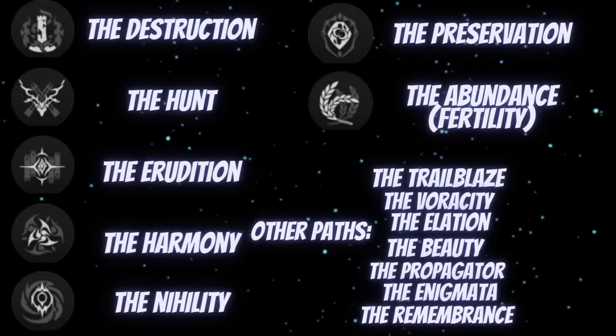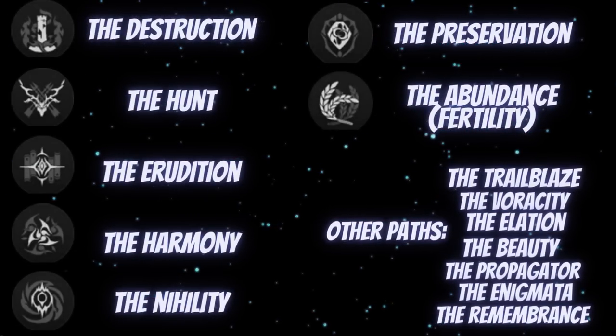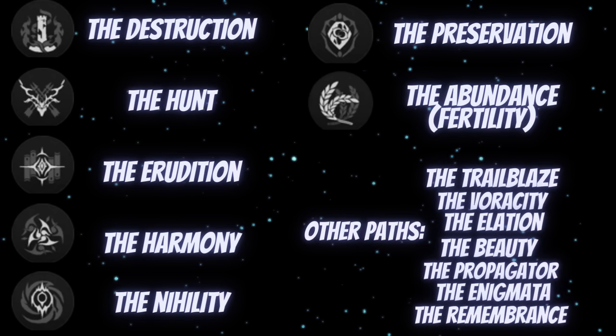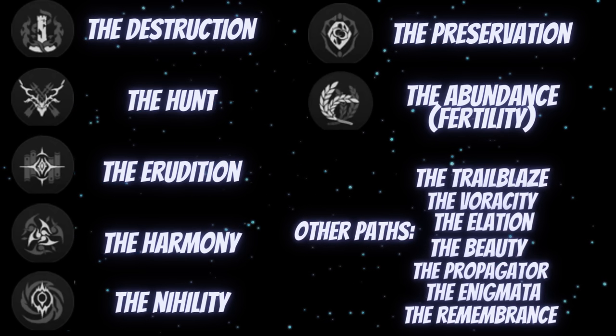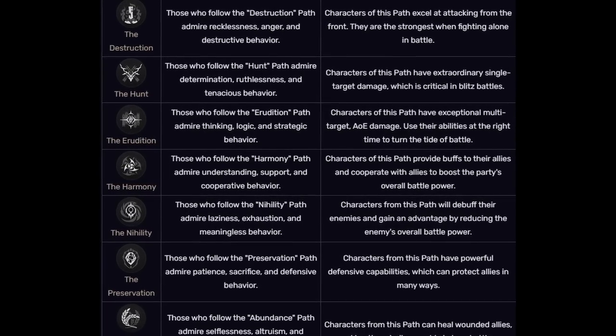There are 14 paths right now, but I suspect they'll be adding more. Each path corresponds with a specific Aeon, which are the godlike beings in Star Rail, each with their own values and beliefs. But for the sake of time, I'll be making a video about that later.